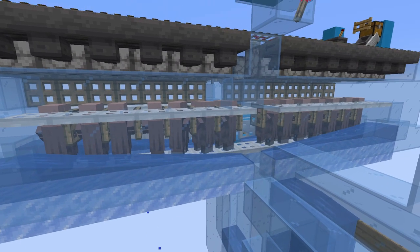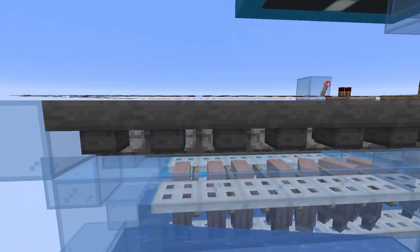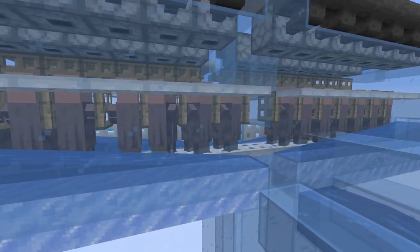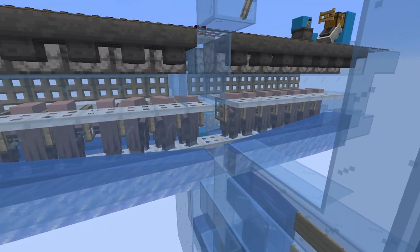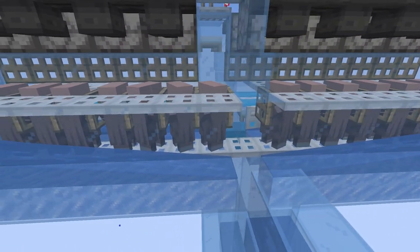It might be a little bit more than most people need. You could tune it down a little bit by replacing certain hoppers with a solid block, making that cell inactive. But I like having the 14 cells — it produces villagers very, very quickly.